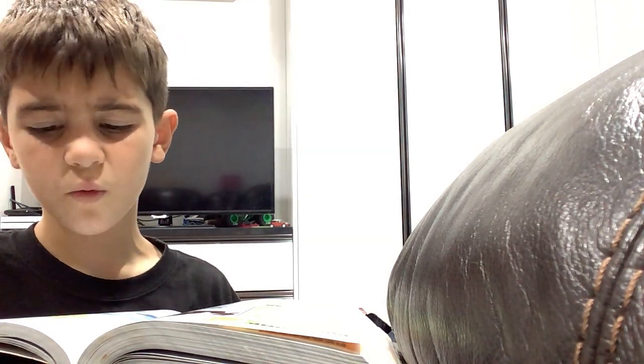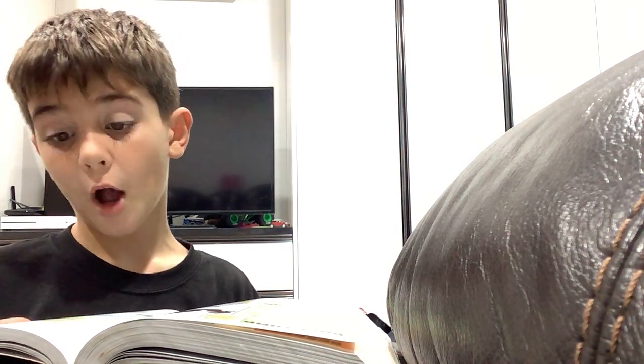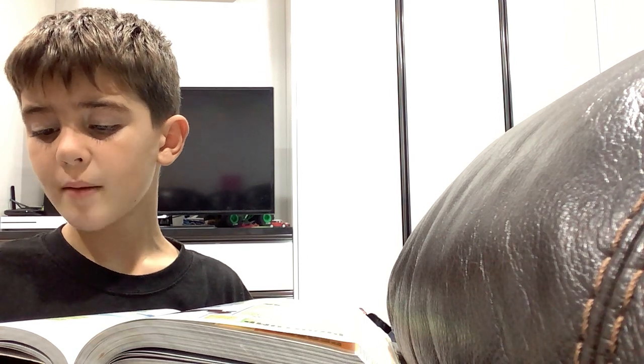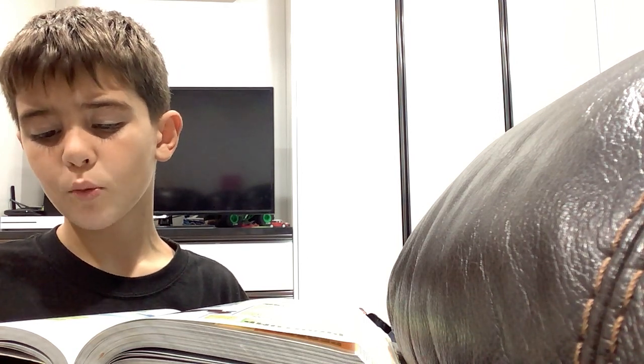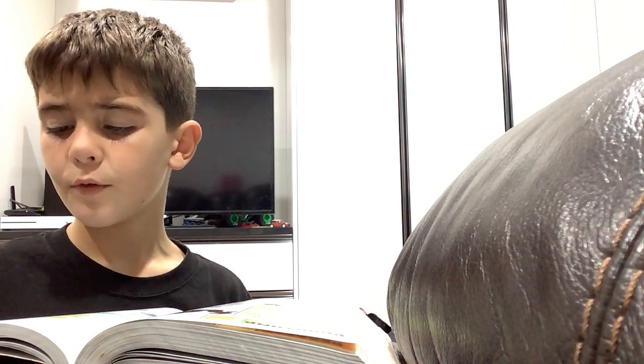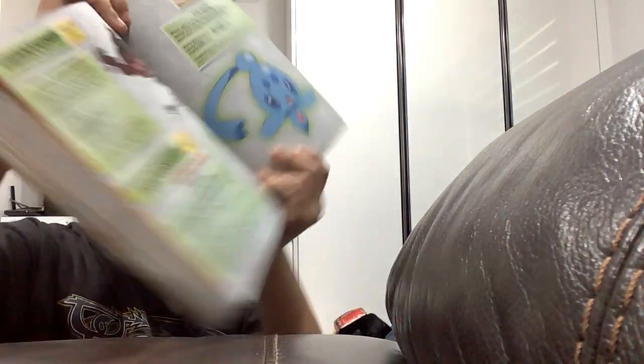Imperial weight 6.8 pounds. Possible moves: Bubble, Water Sport, Charm, Supersonic, Bubble Beam, Acid Armor, Whirlpool, Water Pulse, Aqua Ring, Dive, Rain Dance. Here's Phione.